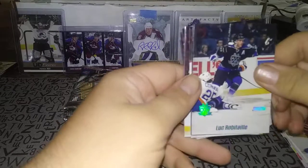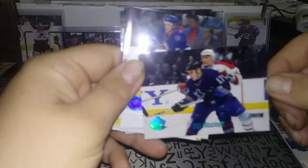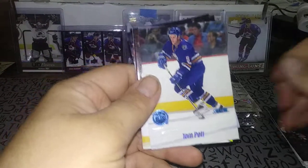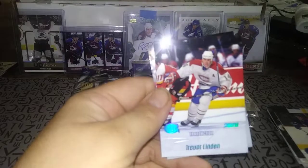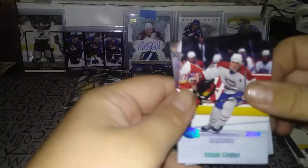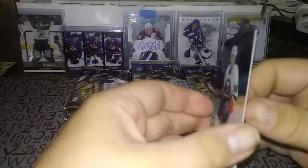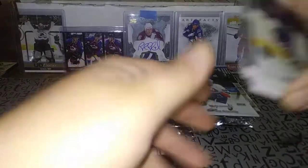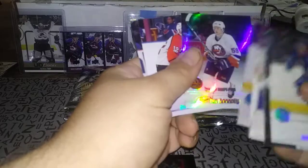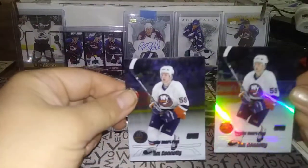Let's save the chrome card for last — Luc Robitaille, Bill McCreary. Wow, some names here I haven't seen in years. Tom Poti, and that Trevor Linden. The chrome card is a Tim Connolly — so oddly enough, the last pack also had the Tim Connolly chrome refractor. We'll go for the rainbow.